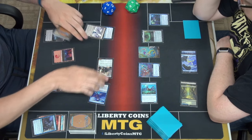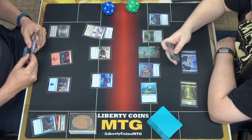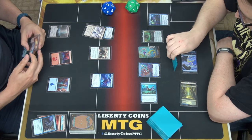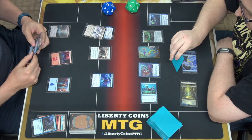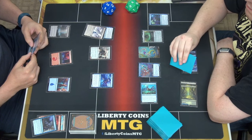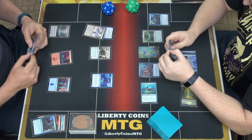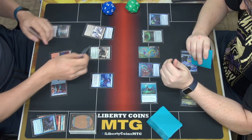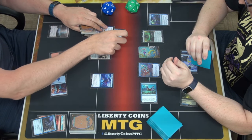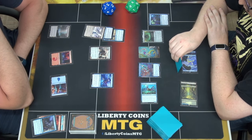Alright, you're at nine. You can just counter shift from here on out — as long as you don't have the mana to pay it. Go ahead. Curious Obsession. Resolve? Yeah, you have three open mana.